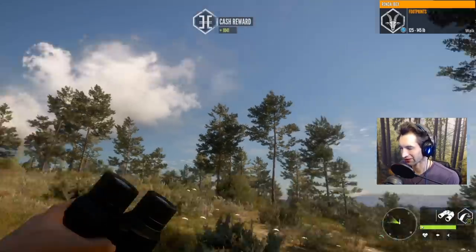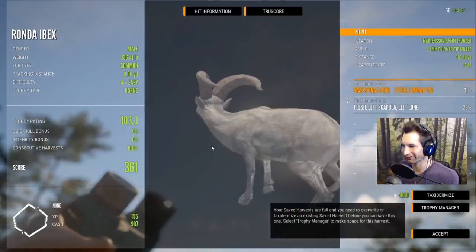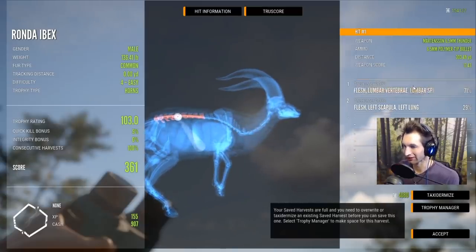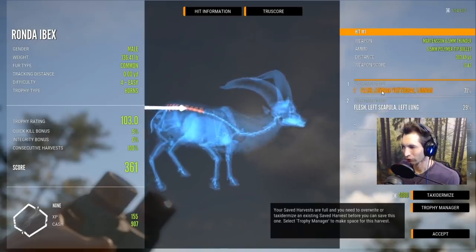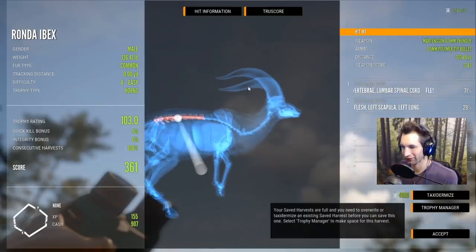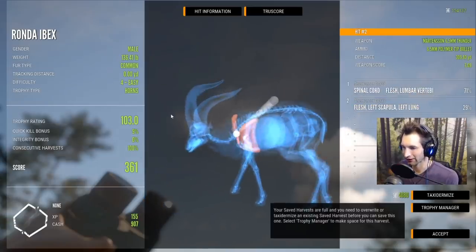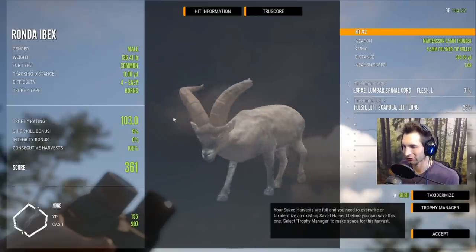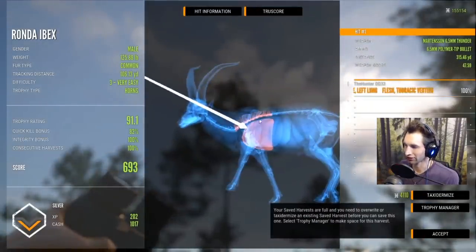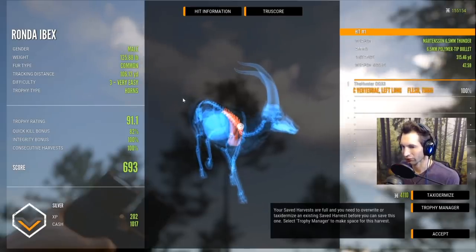This is the big one that we ended up hitting twice — it would have been a monster. That's kind of a lucky shot: 300 yards in the brush and we got a spinal cord shot, but it wouldn't drop it in its tracks. Maybe the 6.5 doesn't have enough power, but then we put a follow-up and got a left lung at 309 — completely ruined the integrity just like I thought. We got another decent one at 315 yards — vertebrae and left lung, only a three very easy but 693 score and another thousand cash.